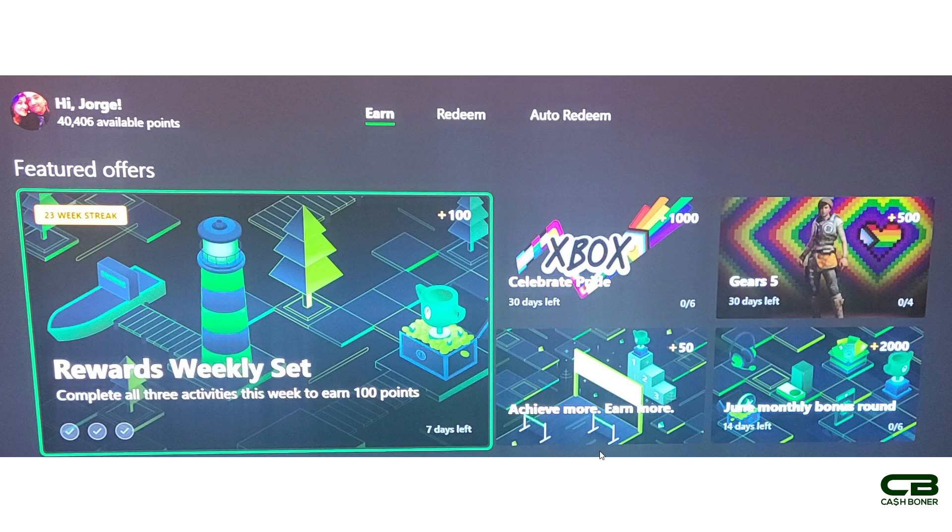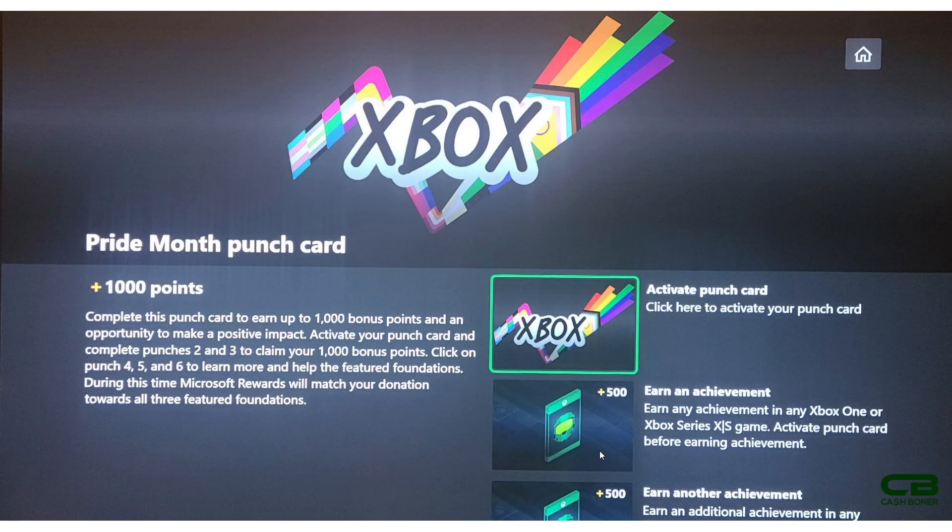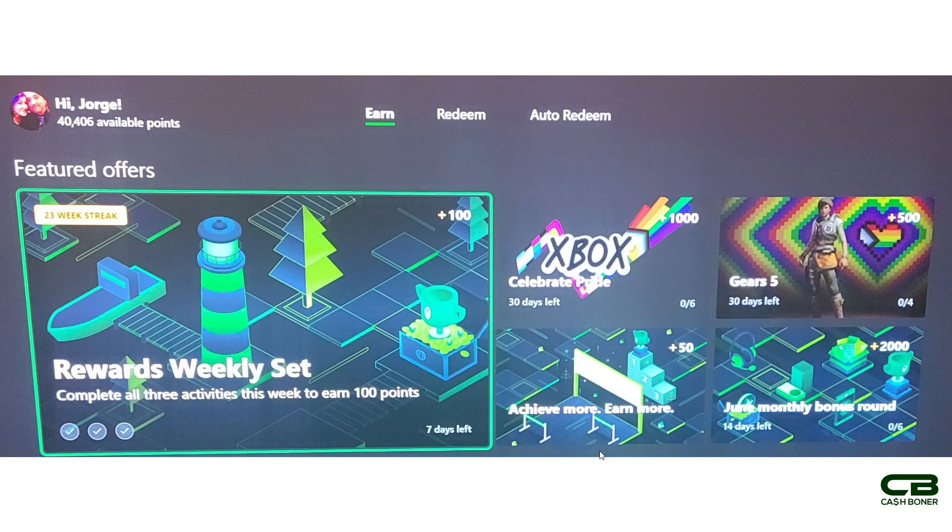This month there are several punch cards and the main theme is activations. First off, the celebrate Pride Month Xbox punch card - same as other punch cards in the previous month where Microsoft is putting focus on a specific cause. You access this through the Microsoft Rewards app on your Xbox One or Xbox Series S or X console.